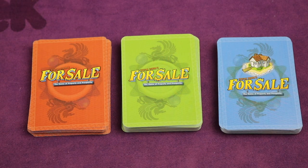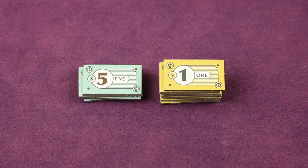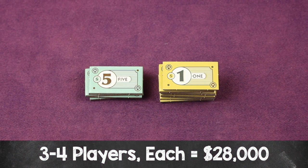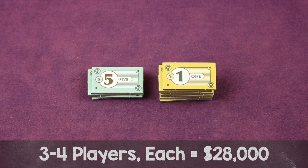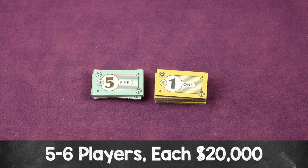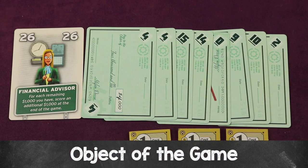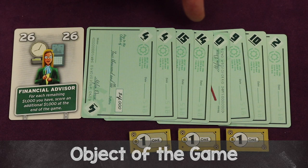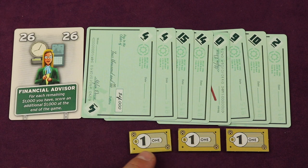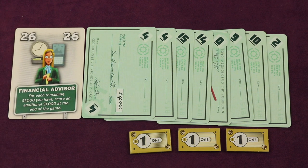If you're playing the For Sale advisor's expansion, this is the advisor's deck and you'll do the same removal. Now these are prototype components, so check the Kickstarter link in the description to see all the final art and components. Each player gets money: with three to four players, each player gets $28,000; with five or six players, give each player $20,000 of starting money. Money is kept hidden. The object is to have the most money, mostly from checks earned by selling vehicles, but also from leftover bidding money and gray-backed end game goal advisors.